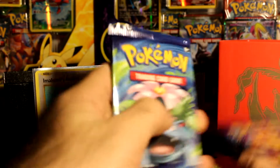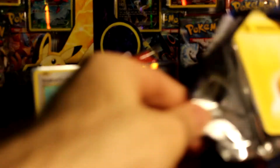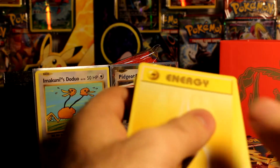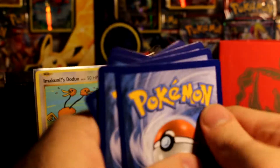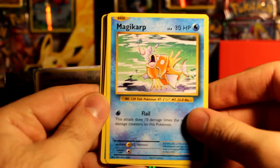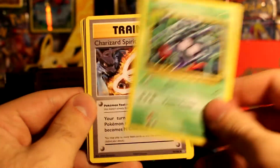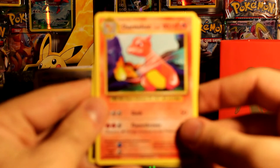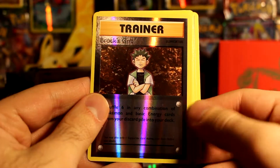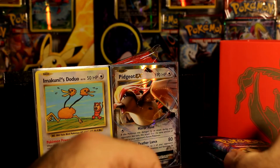So we've already opened up two, so we might as well open up one of each and then one of each again. So far, is this one better than our last one? It might just be — if we can pull a full art in this box, then this one's definitely better than the last one, and the last one was really good. Water types for days — we got a Tangela, a Charizard Spirit Link, a Charmeleon, a Charmeleon, a Super Potion, Brock's Grit, and a Raticate — that's our third Raticate at least.